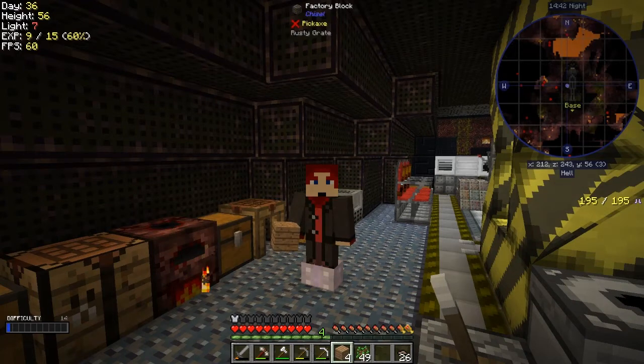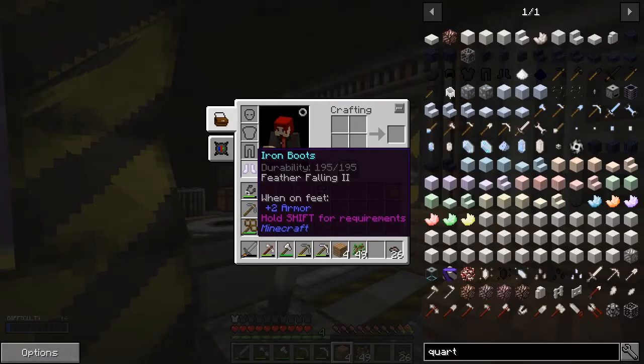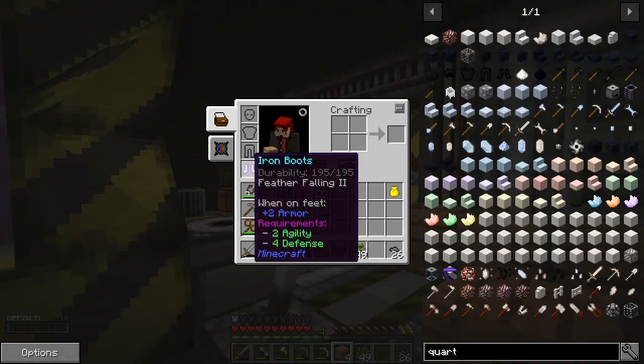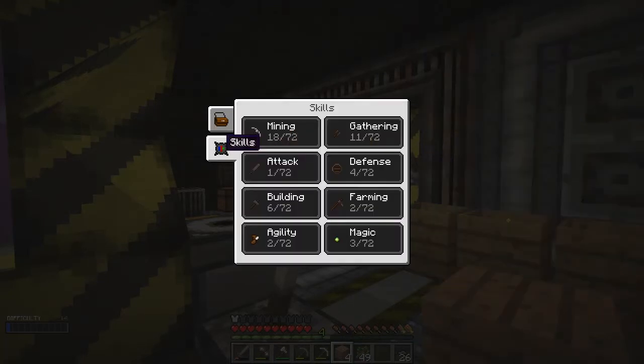Hello everybody, welcome once again to Forever Stranded Lost Souls. As you can see, I've got new boots on. I got them from an ember - they dropped - and I've got Feather Falling 2 on them. They're iron boots and I've had to upgrade my stuff because that requires two ability of war defense, and I've had to upgrade the skills quite a lot.